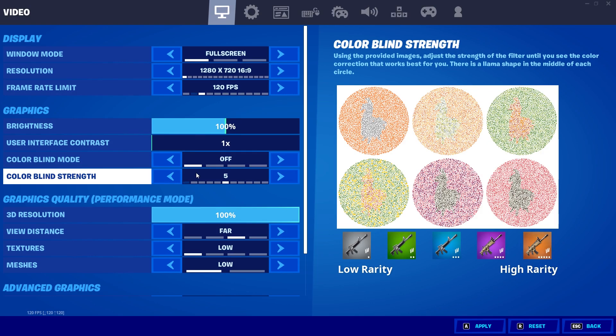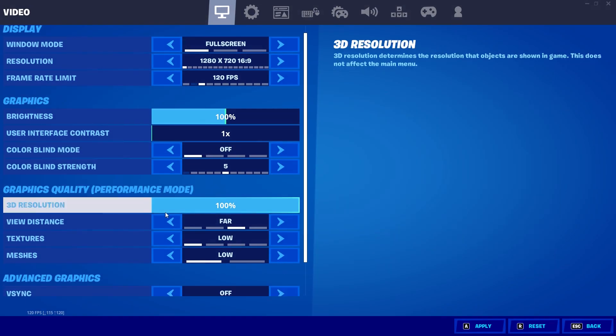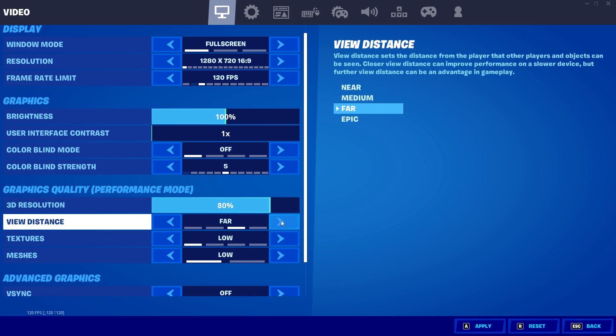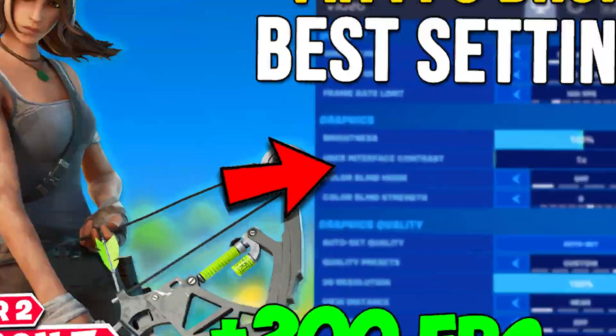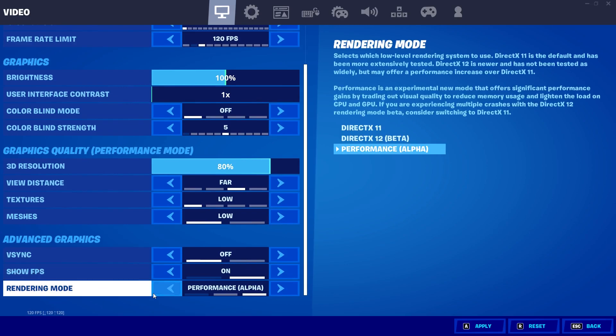Colorblind mode is personal preference — a good option is Protanope if you want to try it. 3D resolution I keep at 100, though if you're on a higher resolution you might want to lower it to around 80% for an FPS boost. View distance I keep at Far for competitive advantage. Textures on Low, and since I use Performance Mode, Meshes are set to Low as well — Low meshes give ridiculously lower input delay and more FPS compared to High. Motion blur always turn off. For rendering mode, I'm using Performance Mode; if you're not, check the linked video in the description.